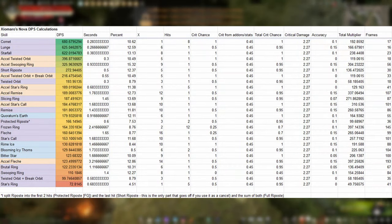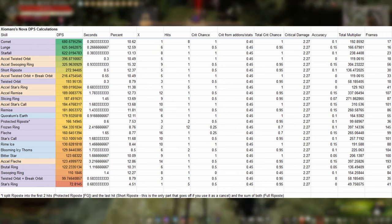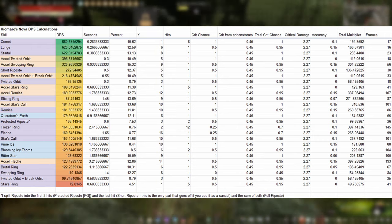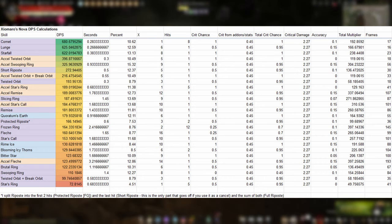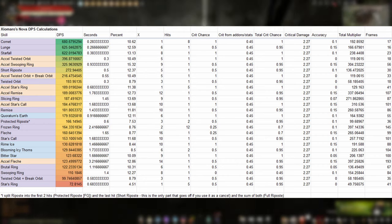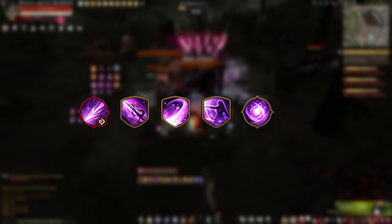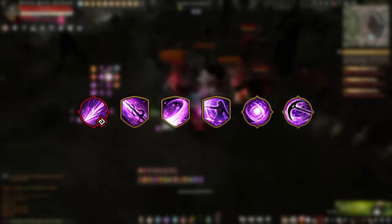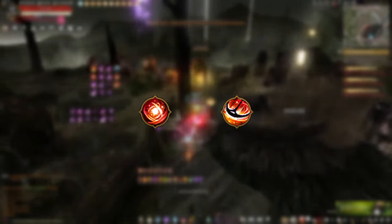This chart helps us prioritize skills. Take into consideration that some skills offer buffs or debuffs, which upgrades their priority. For example, Flesh does quite low damage but gives us the casting buff. Star's Call doesn't do great damage, but absorbing hits in the Frontal Guard charges up our Accel, so it's actually a good skill. In any case, Starfall, Comet, Lunge, Riposte, Remise, and Slicing Ring are our big hitters — use them basically on cooldown. During Accel, Excel Remise and Excel Swooping Ring take a high priority too.